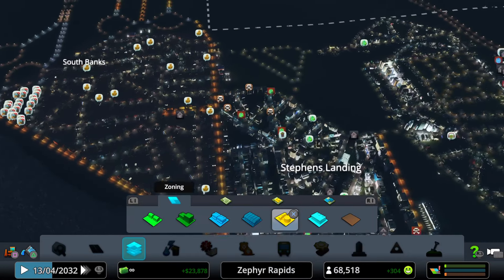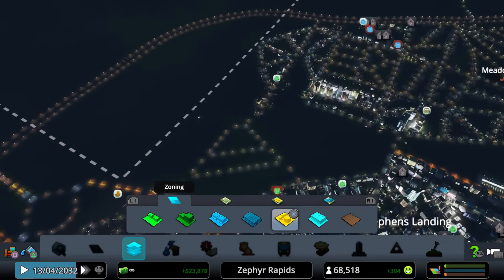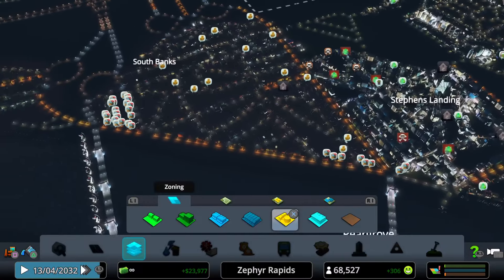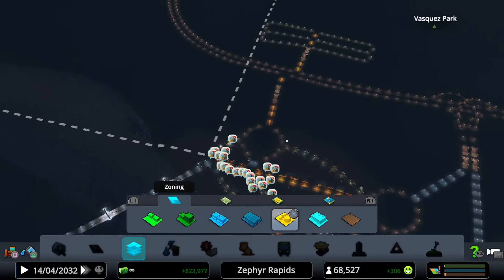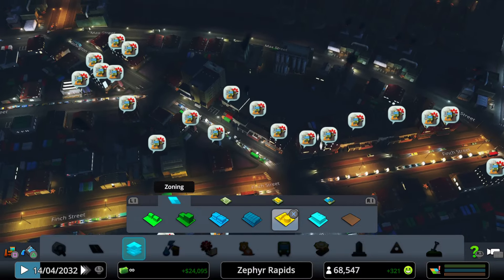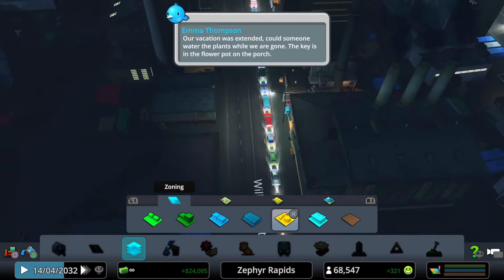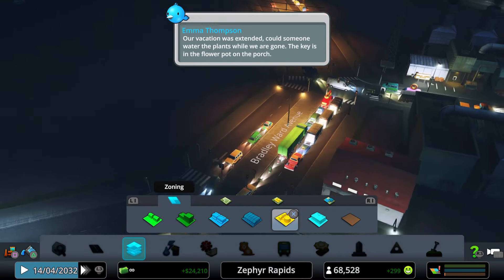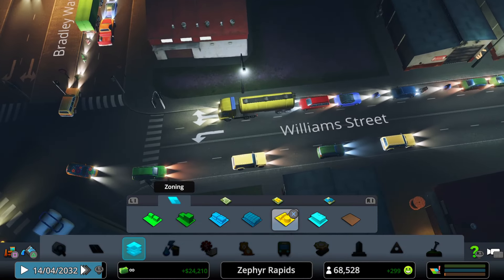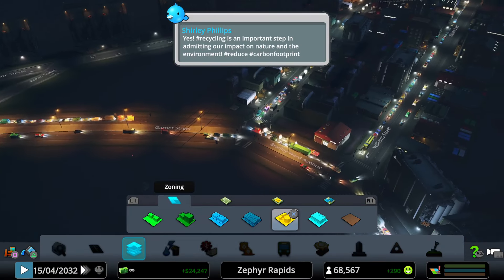Multiple issues persist but they won't impede the planned expansions — though they are causing problems for existing developments. There's significant gridlock along William Street, and at one key intersection an oil truck appears to be a factor.